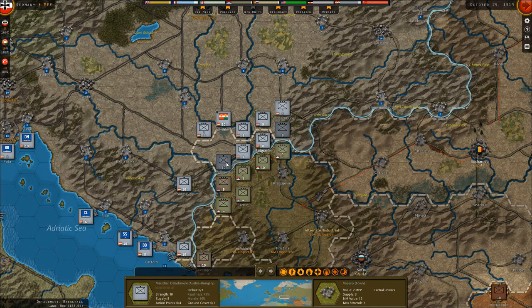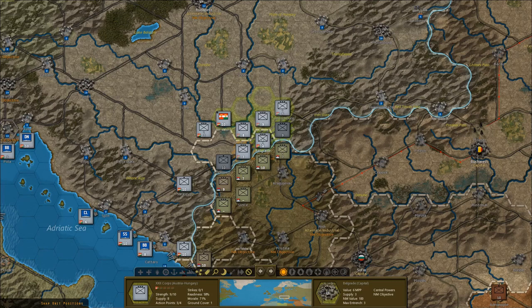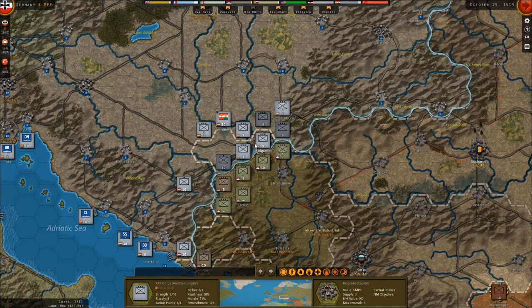I kind of need to get these guys out. Now you can switch — that's a bit weird, only after taking it. I'd rather have a 9 strength unit in there, just like I'd rather have an 8 strength unit here. Yeah, that should work.